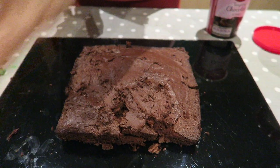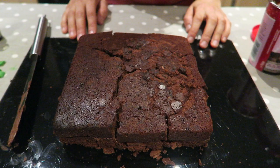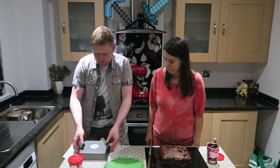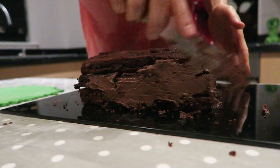Once your cakes are out of the oven, put the first layer of cake down and put chocolate icing on it. Once you've done the first layer, keep stacking every layer on top with icing in between. Just take a wee bit of care with your second layer and don't let it crumble. Then make sure you take your icing and put it everywhere, even on the sides.